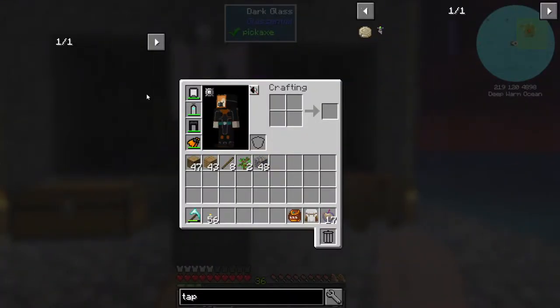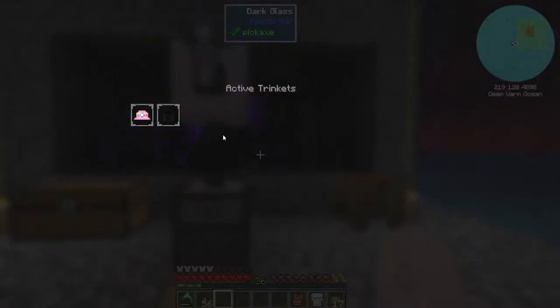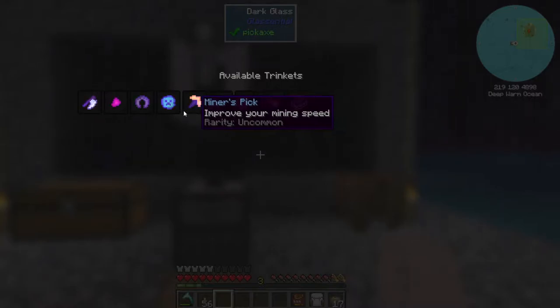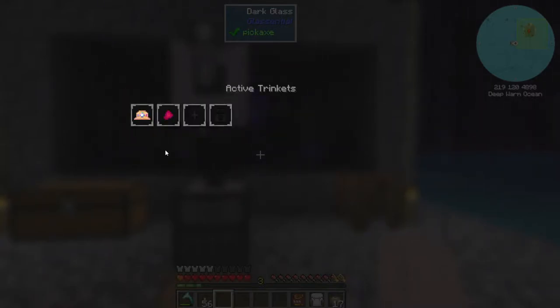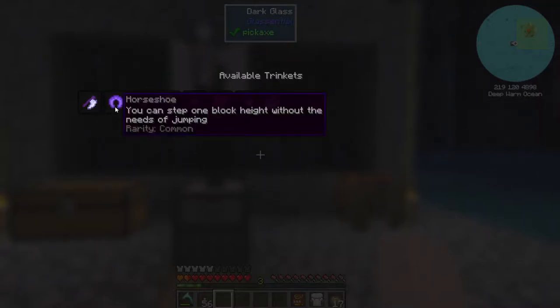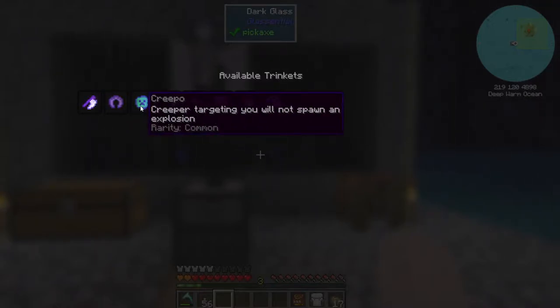Speaking of experience, because of all those animals I slaughtered, I can buy some of these. Now what do I have? Ooh, I got quite a bit. Ooh, I definitely want that — look at that, X for life. Ooh yes, I have a use for that.